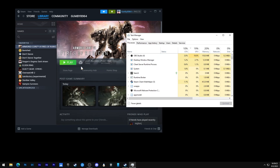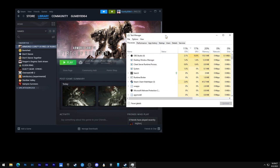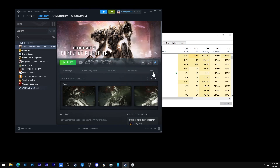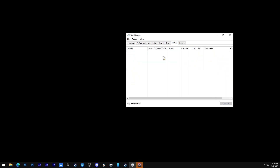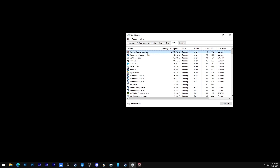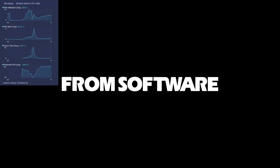For step two, you will need to open Task Manager first and then start your game. Wait until Armored Core 6 shows up in the Details tab. Once you see it, set the CPU affinity of CPU 0 to unchecked. That should solve the stuttering problem.